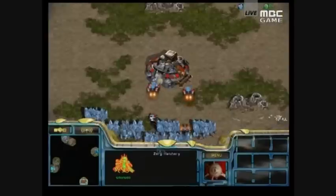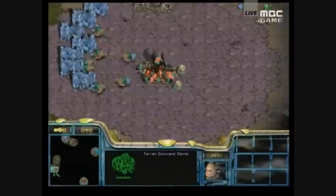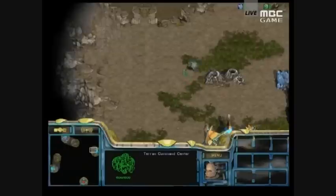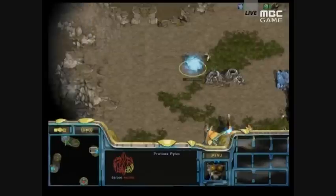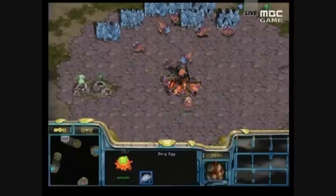Hannibal is a new 4-player map for Pro League. Each of the main bases is on a ramp leading towards the natural expansion. There are 4 more natural expansions around the map and a central fighting area in the middle on low ground. It's a pretty standard-looking map — it reminds me a lot of Luna, actually. That would be a good comparison.